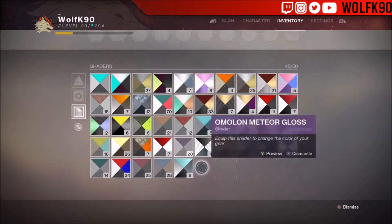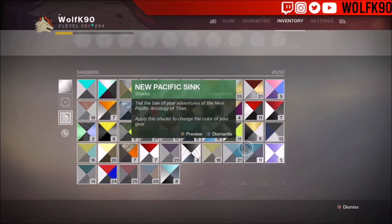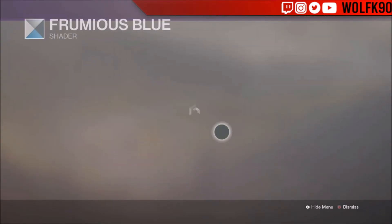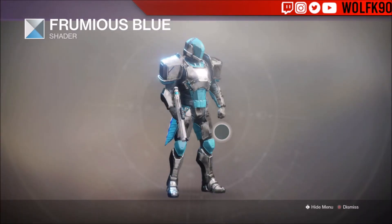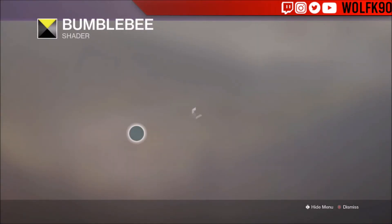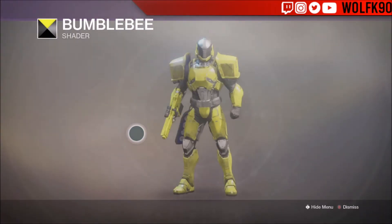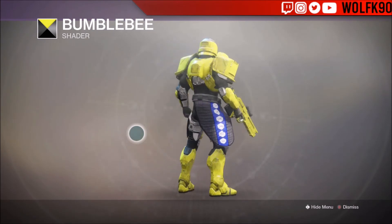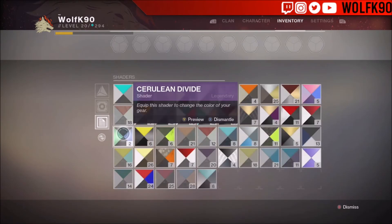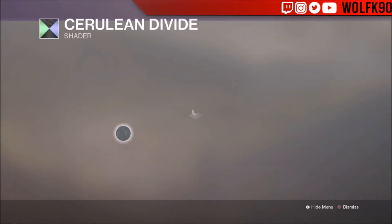Let's do a couple more — I wish I had Watermelon just to see what it'd look like. The silver ones aren't great on this. Screw it, we're going to end it off on Bumblebee — wow, okay, was not expecting that, I was expecting it to be black. That's pretty much it for the shaders.